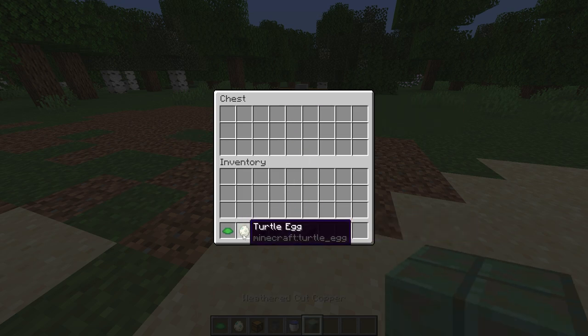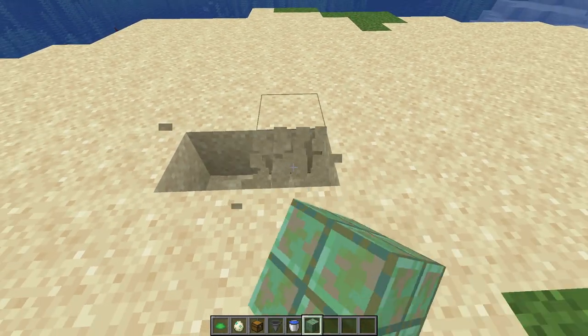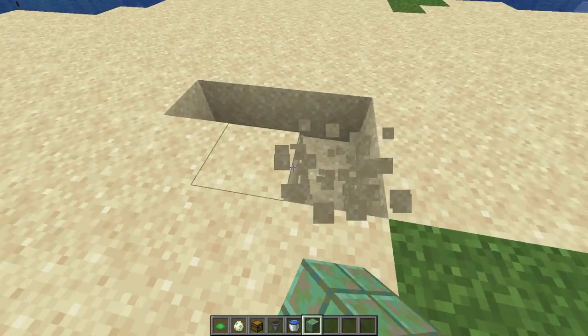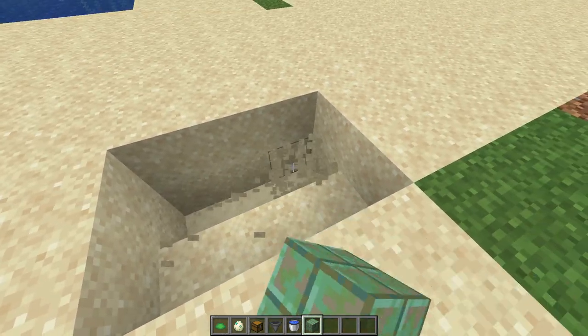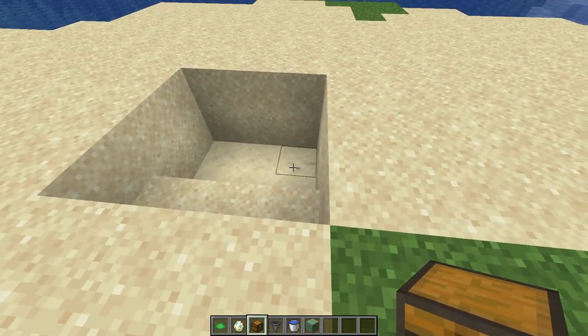I will show you at the end of the video how you can get your hands on some turtle eggs. What you want to do in the beginning is just break these three blocks here as well as these here. Now break it one more layer down, then break this here as well as this there.